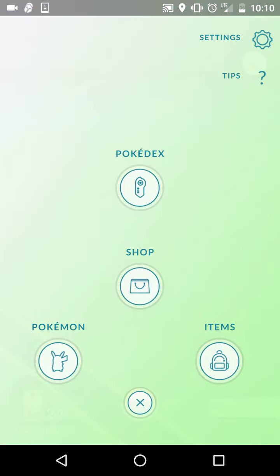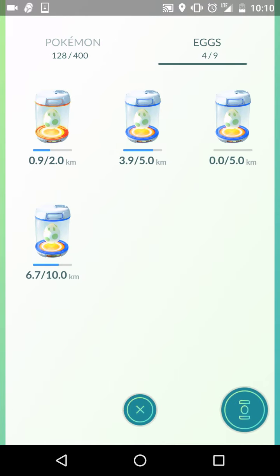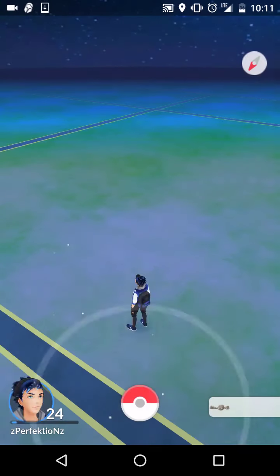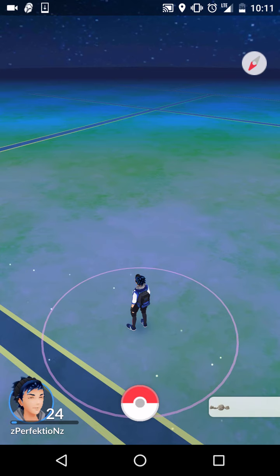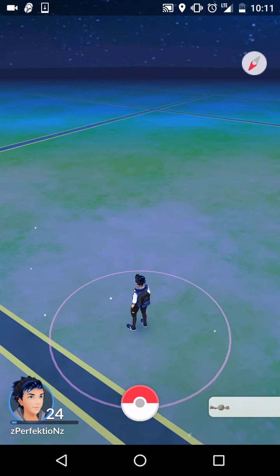And then Incubators — whether you're walking to hatch eggs or you're one of the ones that drives and hatches eggs, the more you can do at once the better. I like to have all nine of mine going all the time. That's where I put my investment, because to me that's investing in Pokemon candy or dust one way or another — I'm getting something that's going to benefit either my top Pokemon or, if I get something new that's better, my hatched Pokemon.